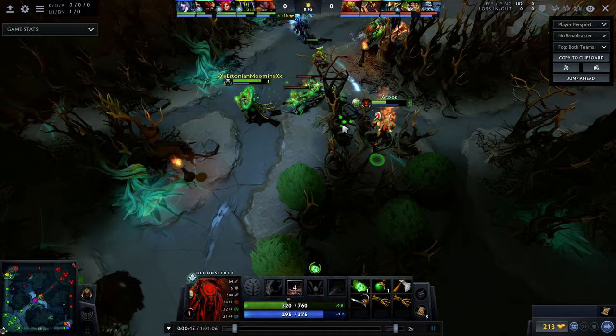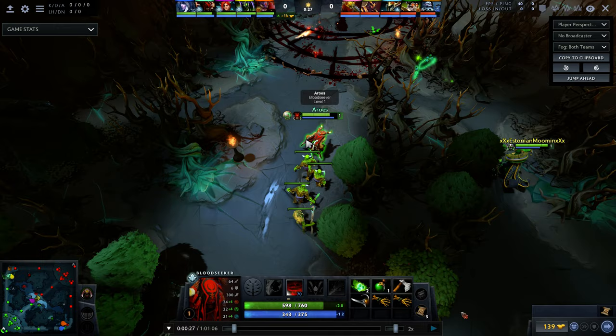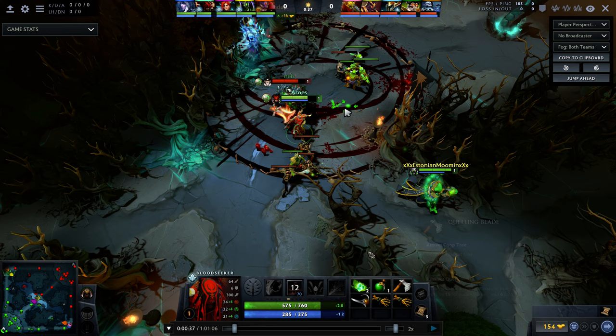Let's look at this build right here, because it's going to set the pace for the whole game. When you pull aggro like this and the Wraith King does the same — that's good, you're pulling aggro correctly. The Wraith King and Lich here mess up. I don't know what rank they are, but they're either not thinking or they're not very high rank.